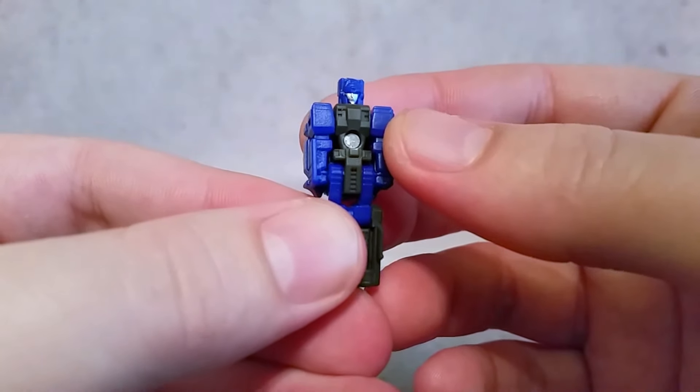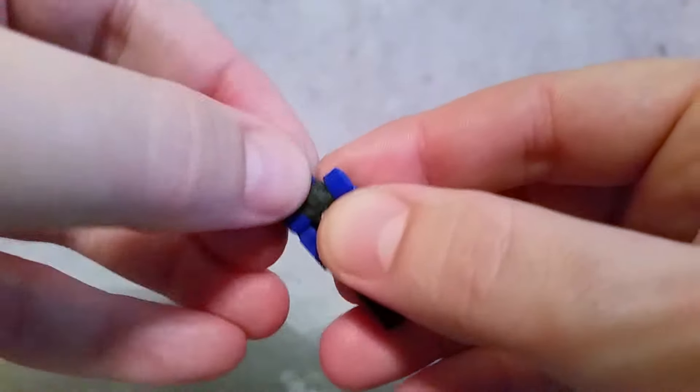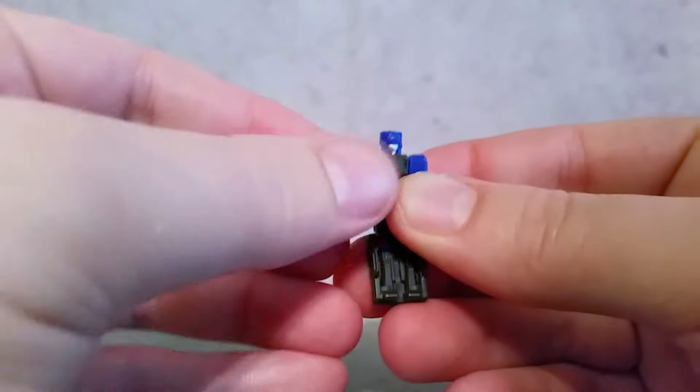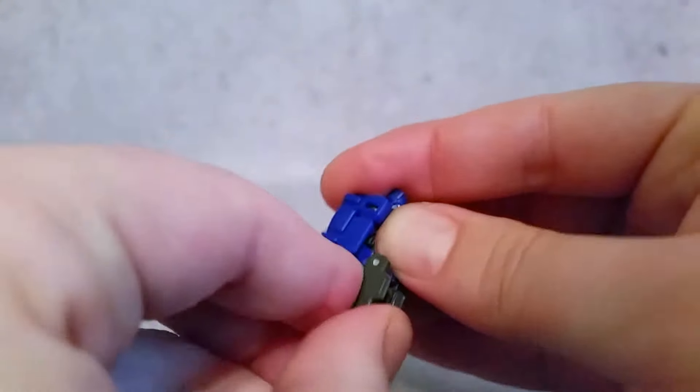Taking a look at this guy individually, you can see a little bit of paint on the face — not a whole lot, just some silver. I can rotate the head. The hands go up and down, a little bit in and out, and then you have the legs that can go forward.